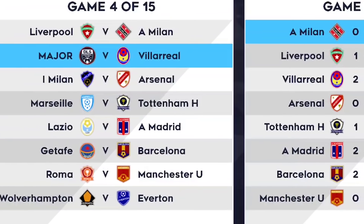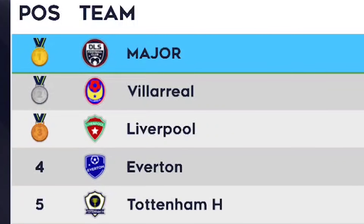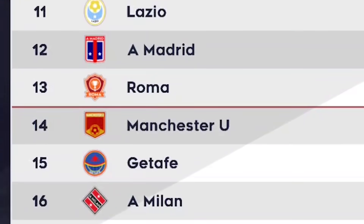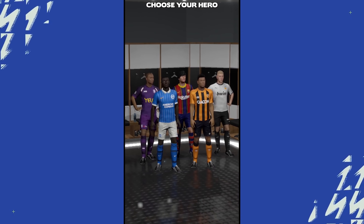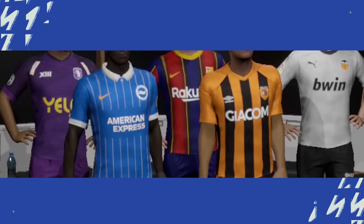Licensing is so important for the game — it will make the game more exciting as we'd have real logos. Although recently First Touch Games released their new game Score Hero 2, in which they got lots of real kits and logos. But since Score is their main brand game, maybe they made it happen somehow. Will the Bundesliga teams and other logos be added in the game? Let us know with a comment below.